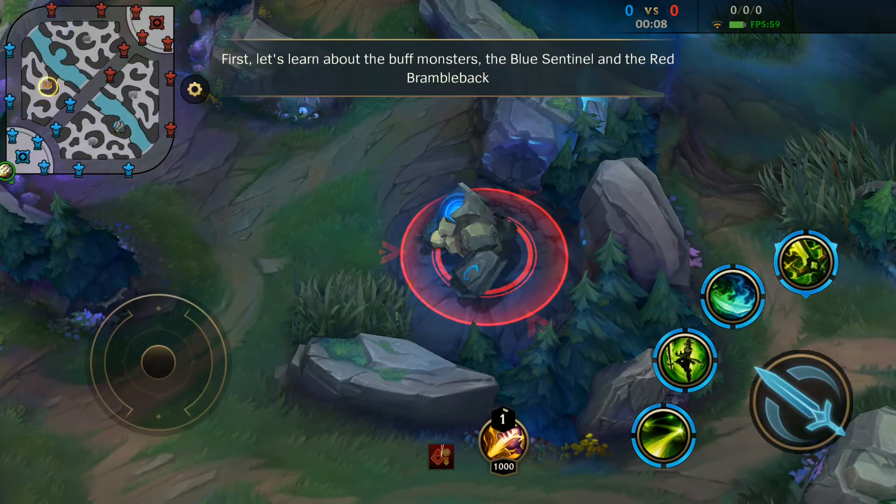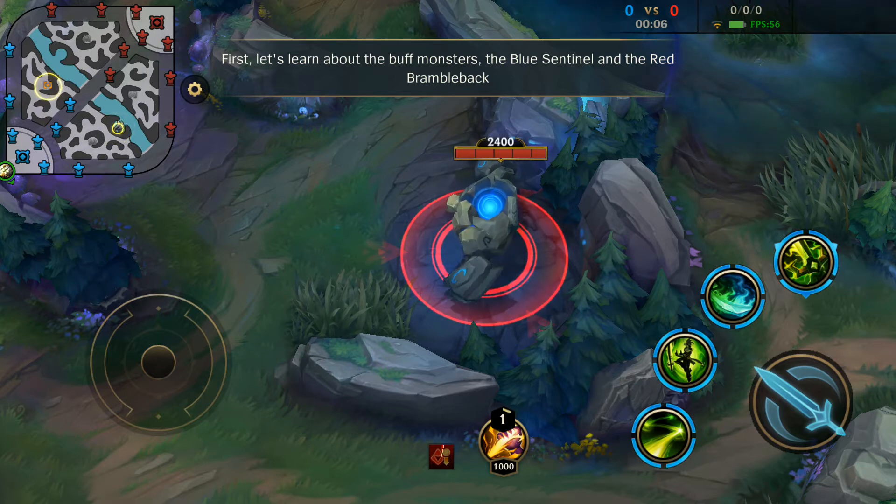First, let's learn about the buff monsters, the blue sentinel and the red brambleback.